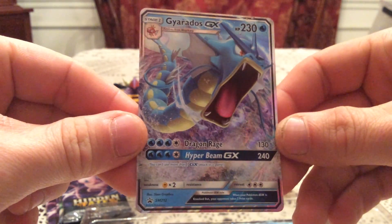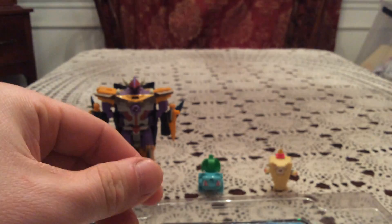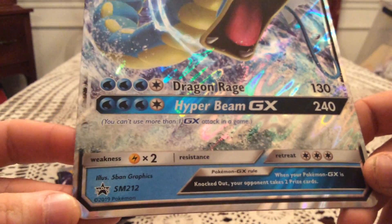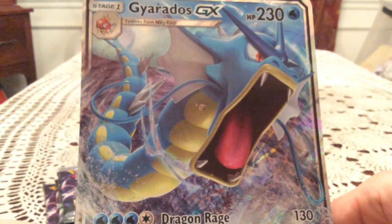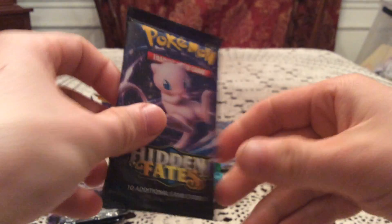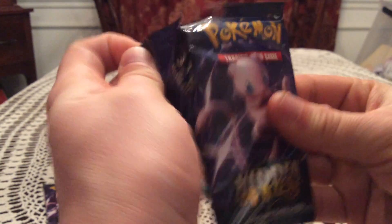And there is the Gyarados GX promo SM212 — very, very nice. And we have the jumbo version of the Gyarados GX as well, same card just blown up immensely. We'll throw that in the back and we'll start with the packs — fingers crossed to get at least one new card in each of the boxes, because I do have the Raichu and Charizard ones as well.